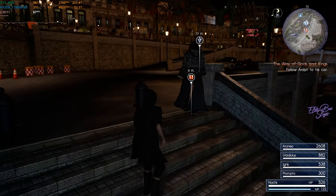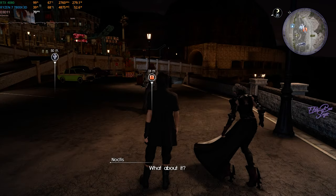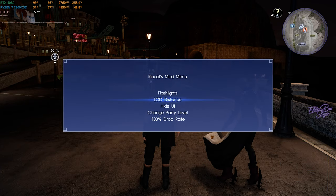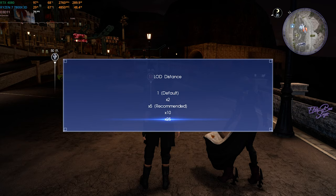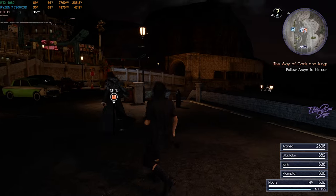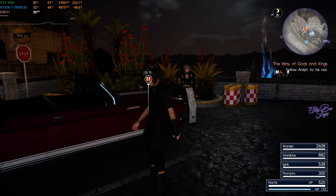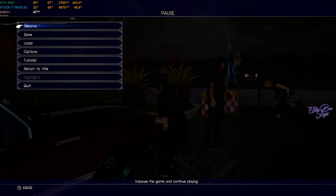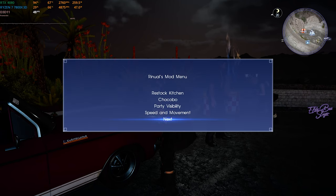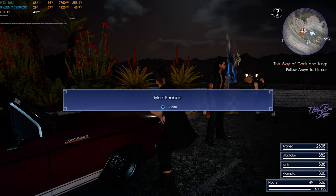By the way, Ravus is in our party because I'm using the Renewal Bond mod — it's really fun. Speed and LOD distance are set to 2x to 5x right now; you can go up to 25x but that makes the game very stuttery. I also have cheats available but I'm not using them because I want to grind through the full game myself. I did turn on the 100% drop rate though.